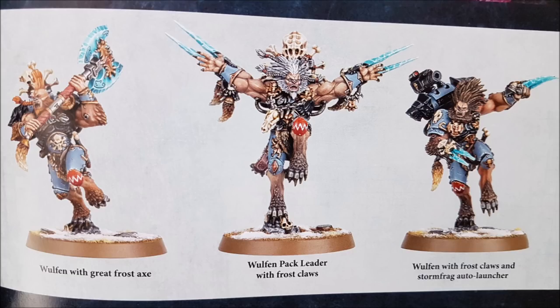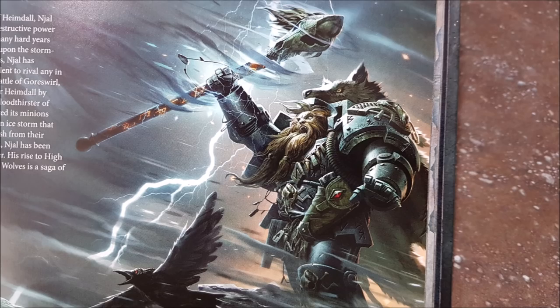Overwhelming Impetuosity: for Blood Claws units that have successfully charged and are within one inch of an enemy unit with a higher power rating, you can re-roll all failed hit rolls for the Blood Claws unit's attacks targeting that enemy unit. One command point, Mentor's Guidance: use this in your shooting phase or fight phase. Choose a Space Wolves character, other than a wolf priest, within six inches of a wolf priest. You can re-roll all failed wound rolls for that character this phase. So your characters are hitting on twos, re-rolling ones, and re-rolling all failed wounds for one command point.